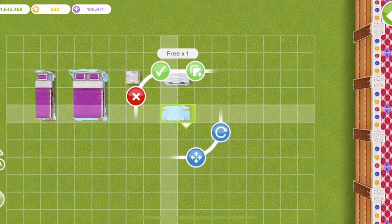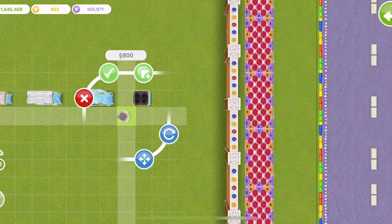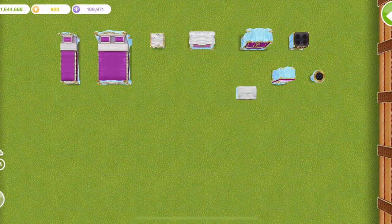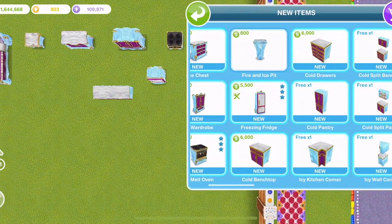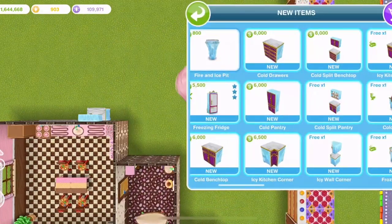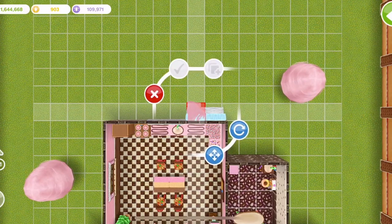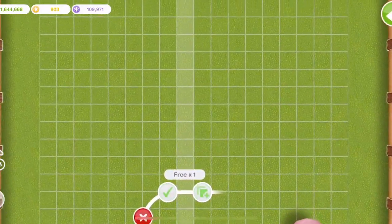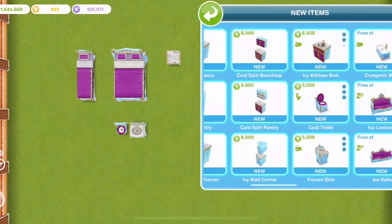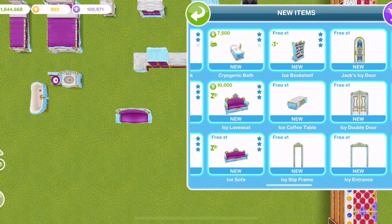No melt oven. We've already placed the ice pit but we'll place one down - the freezing fridge. Kitchen worktops, drawers, cupboards, a pantry, a corner unit. Then toilet, sink, and a bath for the bathroom. And then we've got an icy love seat.